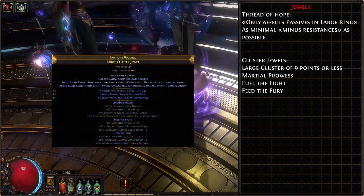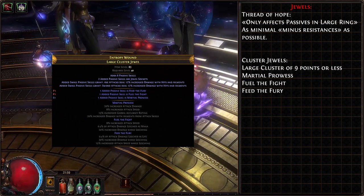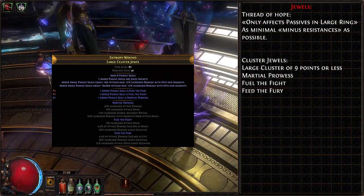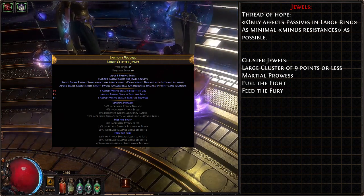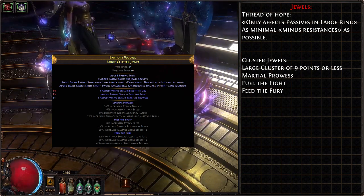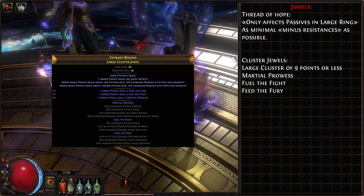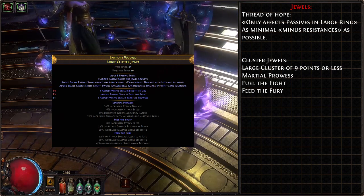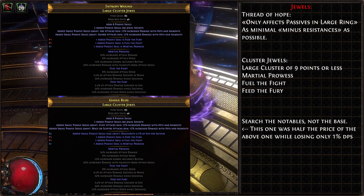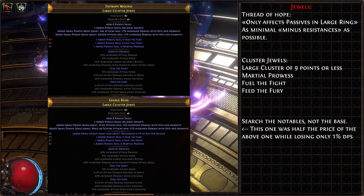We should also be adding Cluster Jewels to the build — large cluster jewels, preferably 9 passive points or fewer, with '12% increased attack damage while holding a shield' as a base. Rolling or buying 3 best-in-slot notables on it: Feed the Fury for more damage and attack speed while leeching with Life Leech, Fuel the Fight notable for damage, attack speed, and mana leech, and Martial Prowess notable for accuracy, damage, and attack speed. For cheaper options, consider cluster jewel bases of generic attack damage, Two-Handed damage, or even Staff damage — inferior in damage per passive but still provide the needed notables.